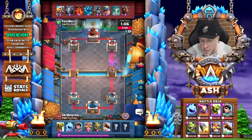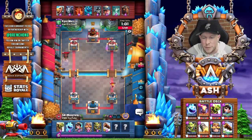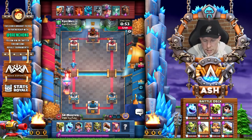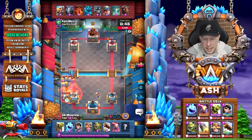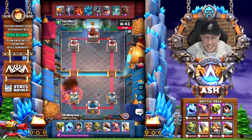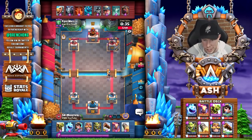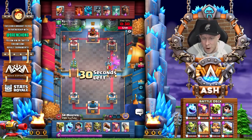The barbarian barrel is out of cycle for the opponent, and obviously in classic bait — or any bait — you lean heavily on punishing once you know the opponent's log or barbarian barrel is out of cycle, just like Morten did there. The barbarian barrel is used again, which opens up a goblin barrel play, and there it is immediately — connecting for all sorts of damage. Now a tricky defensive sequence: the inferno tower takes down the lava hound before the e-dragon gets in range. Princess is sniping the opposite lane, ice spirit played, and Morten opts to rocket that e-dragon down — smart play.